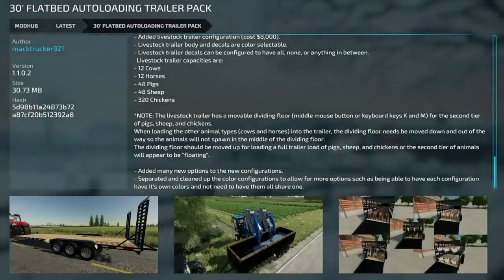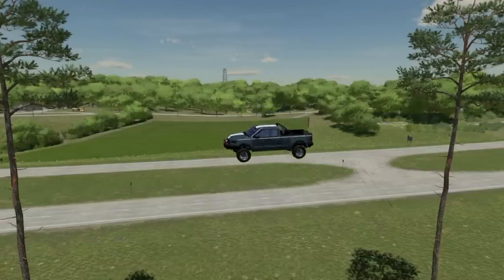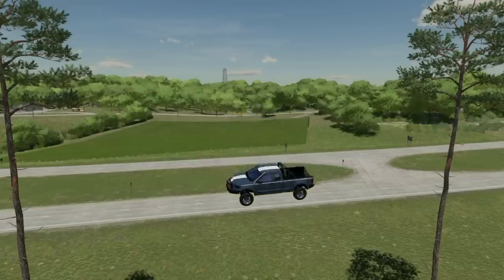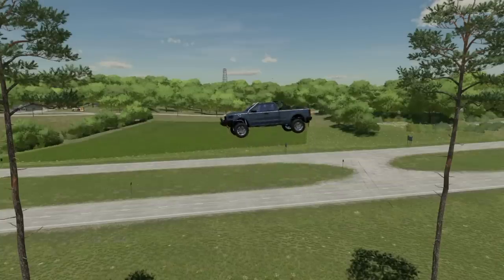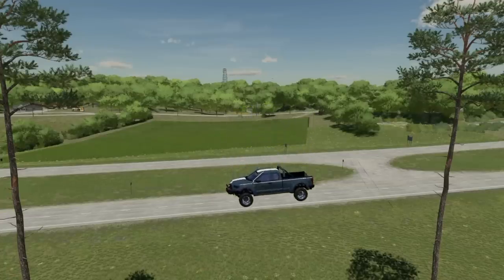The livestock trailer config features color-selectable body and decals, configurable decal count from all to none, and capacities of 12 cows, 12 horses, 48 pigs, 48 sheep, and 320 chickens. The trailer also has a movable dividing door controlled by middle mouse button or keyboard keys. There's a lot more in this update — definitely check it out. That's the end of today's video. Hope you've enjoyed it — drop a like, get subscribed, join the fam, and we'll see you next time.